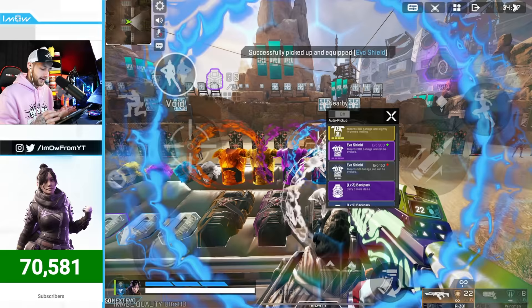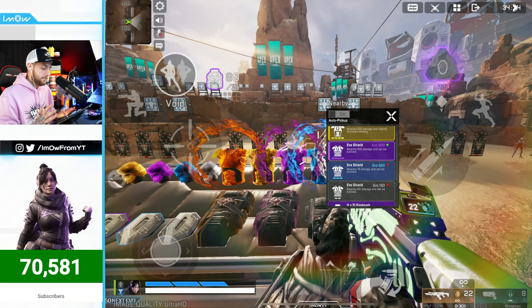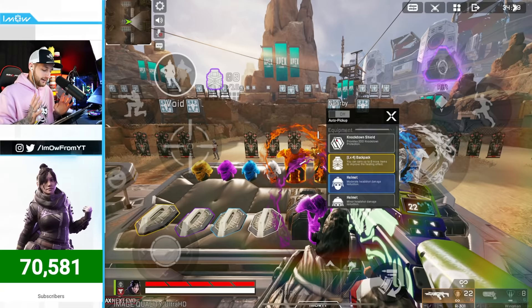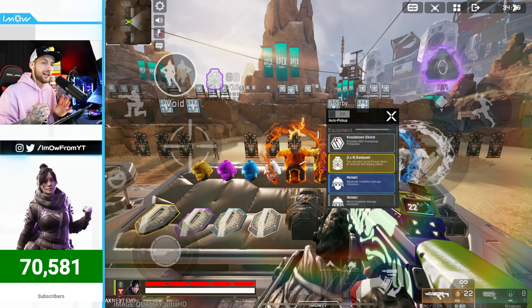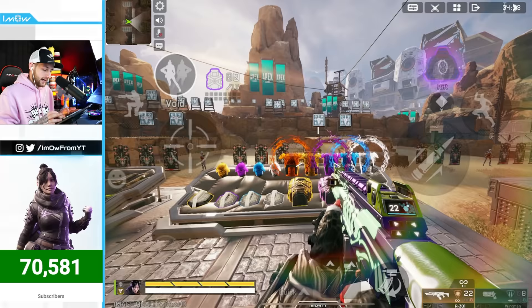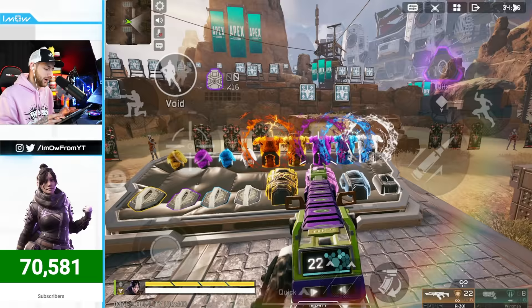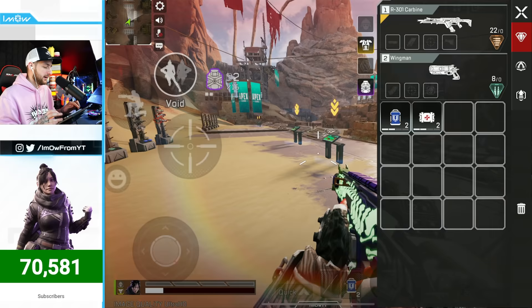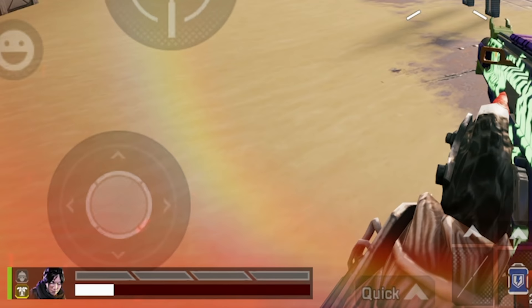Purple armor gives you 200 HP total, which is an extra 100 HP. Red armor is the maximum and gives an additional 125 HP, bringing your total to 225 HP. Then there's gold armor, which has the exact same HP value as purple, but the key difference is that you can heal quicker with it.